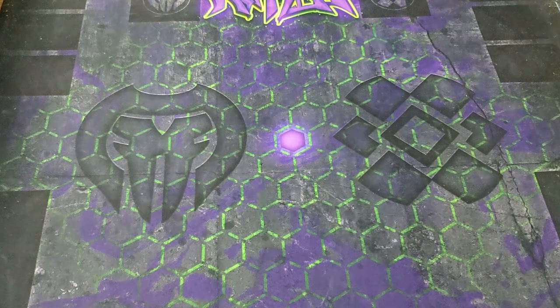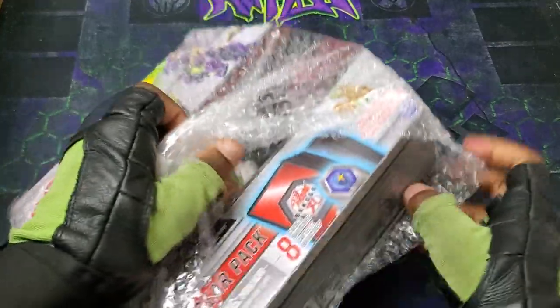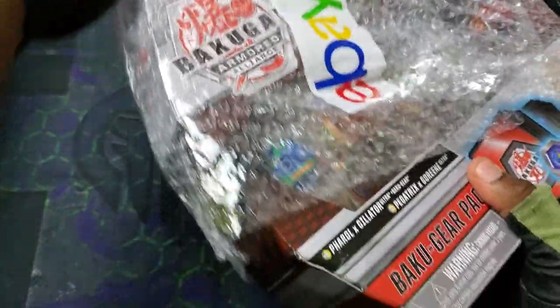Yo what's up guys, this is your boy Kimbo here and it's time for an epic unboxing from eBay. Let's see what we got. It's a Bakugan set! Let's freaking go man.